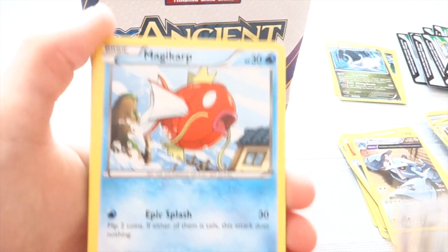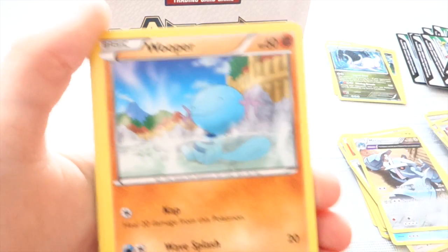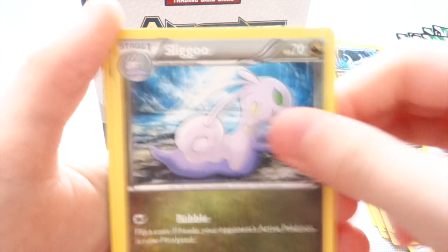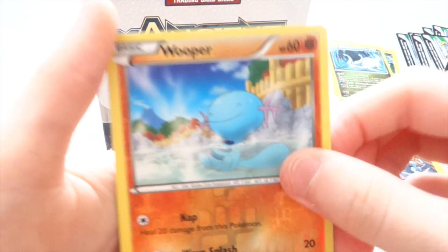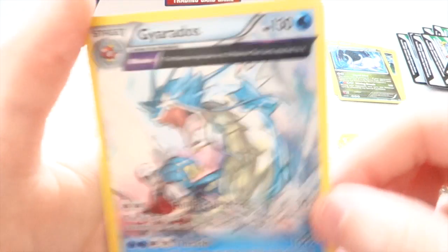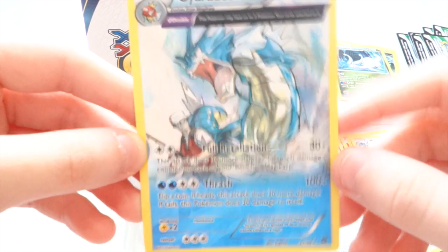We have Golit, Magikarp, Rolts, Wooper, Beltoi, Sluggoo, Viporeon, Aphrodos Spirit Link. Wooper is our Reverse, and our Rare — oh, very very nice — a Hollow Gyarados. Really nice, that's very very nice.